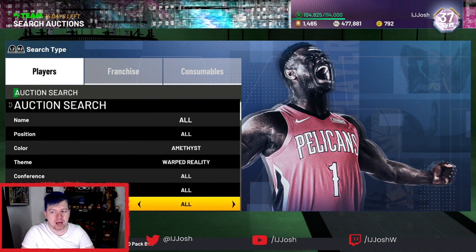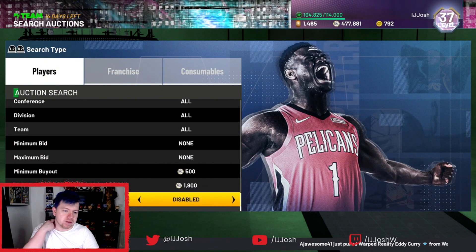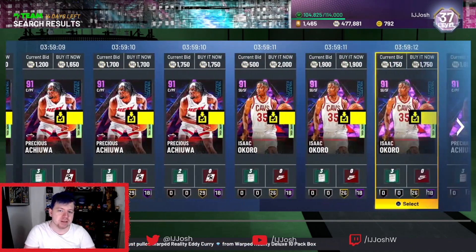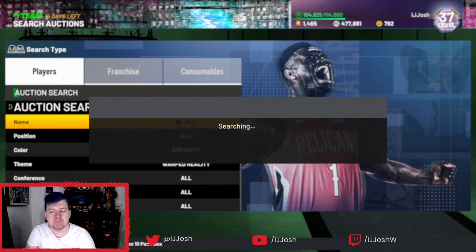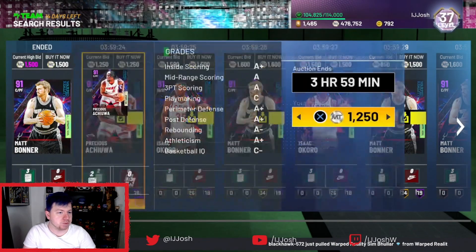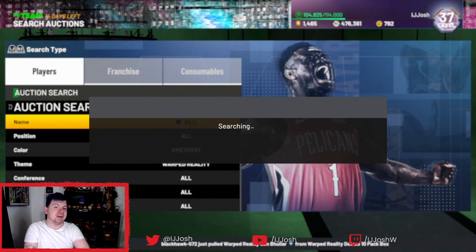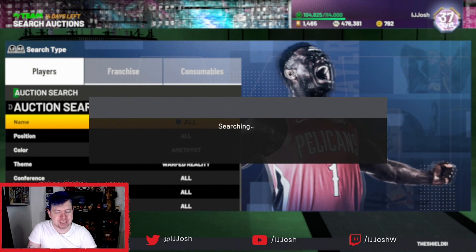Going back down to Amethyst Warp Reality at about 1500-1600. Let me double check — nothing popping up for 1900, which is great. If a card pops up for 1900, you have to sell for basically 1700 to make profit. So if I lower to 1600, basically anything that pops up I can pick up and make MT. Another Matt Bonner — manage to pick that up. Can we get Precious? We don't manage to get him. They're just gone — very competitive filter, but as you can see lots of Matt Bonners appearing.